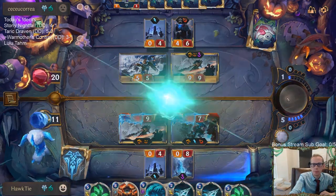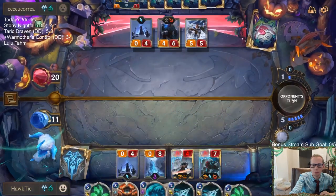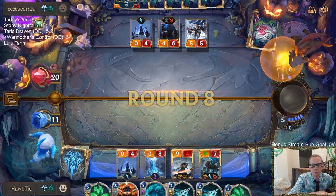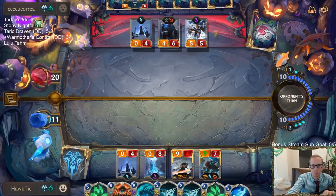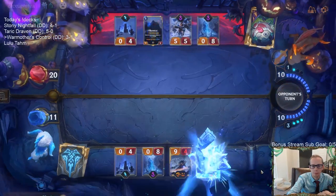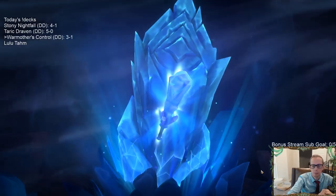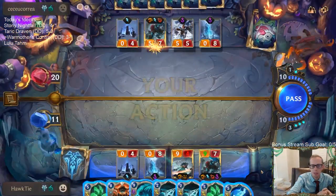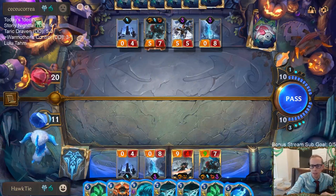Harshwinds is good. Hand is not the best — don't want any of these. Grasp, Withering Whale, Vile Feast, even Ruination — our hand is just not very good.